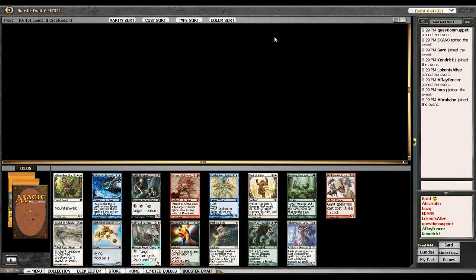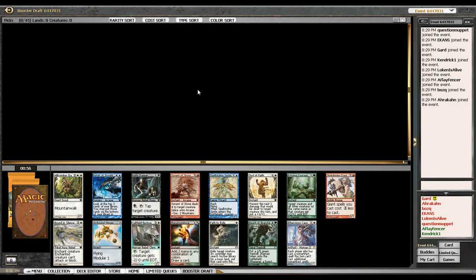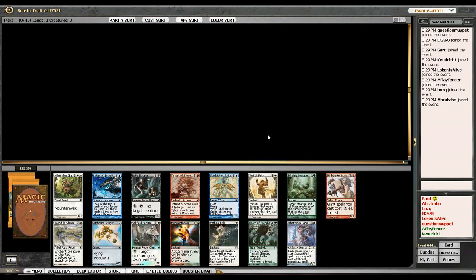I haven't seen some of these cards in a long time. The best cards in the pack that jump out at me are Test of Faith — and I'm basing these mostly on their respective limited formats, so I don't actually know how Modern Masters itself goes — Torrent of Stone, Test of Faith, and I guess Path of Exile. I'm just going to take Path of Exile, it's a removal spell.